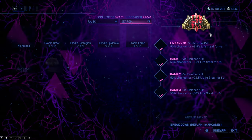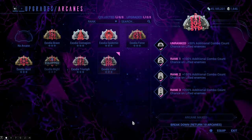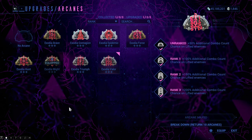You can get the arcanes on your Zaws only once you guild them up, so be sure to do that. But with the technicalities out of the way, we can finally look at the Exodia arcanes.